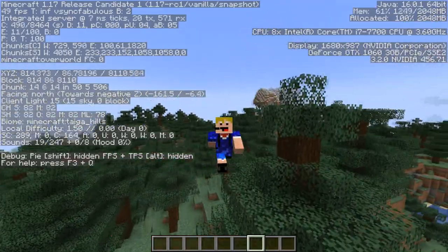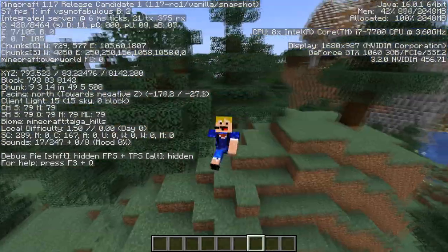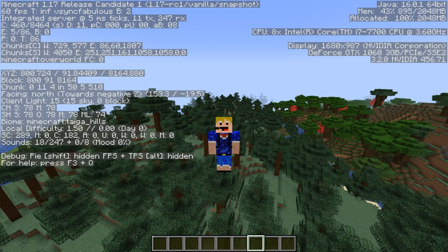Then we have the taiga and taiga hills — essentially the same as the snowy taiga and snowy taiga hills but without the snow. Just find a spruce forest and you'll get both the taiga biome and the taiga hills biome. Then there is one last ocean biome: the warm ocean.